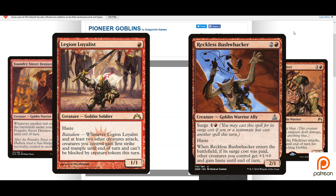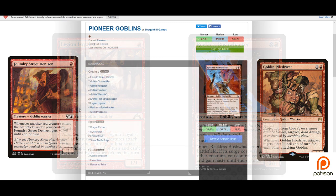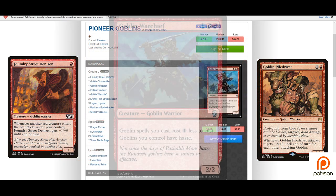Reckless Bushwhacker is the kind of creature that can completely throw your opponent off guard. When he enters the battlefield, if his surge cost was paid, other creatures you control get +1/+0 until end of turn and gain haste. Ideally, play a Foundry Street Denizen or a Goblin Pile Driver, maybe throw down some tokens with a Goblin Instigator, then drop Reckless Bushwhacker for the surge cost and get in for a massive unexpected swing.